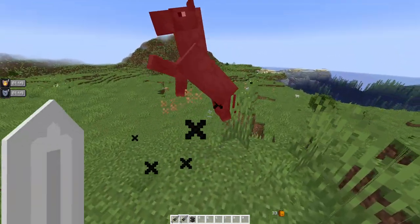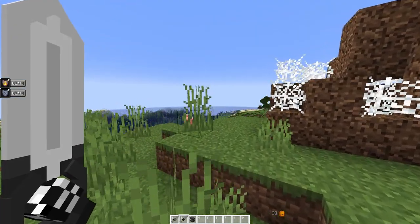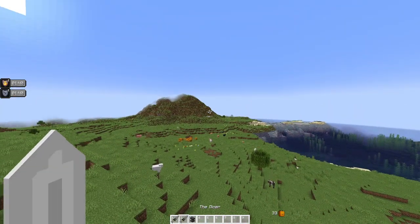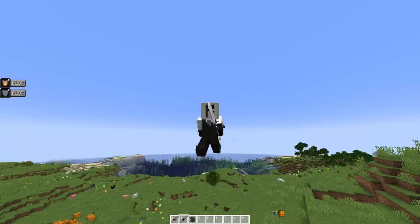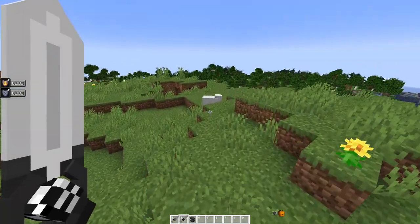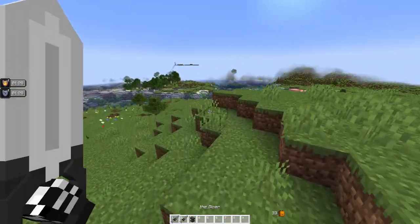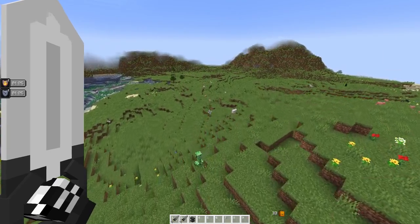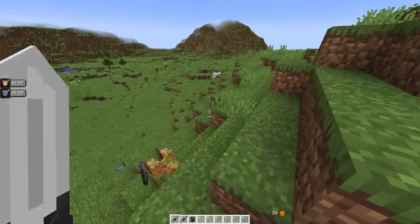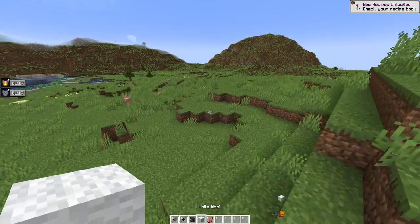I've been debating whether or not I should make a custom, different texture for each one — so this one's diamond, this one's netherite. I was thinking I should do diamond, instead of this part being black, I would make it blue for diamond and then black for netherite. But I don't really know — tell me what I should do in the comments, because it wouldn't be too hard for me to do it. I'm just debating on if it would look good or not, because consistency is also good.